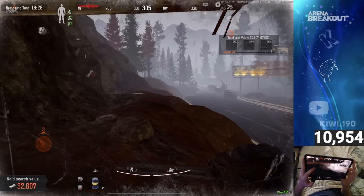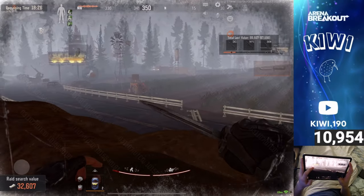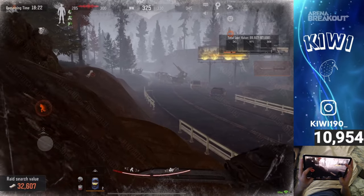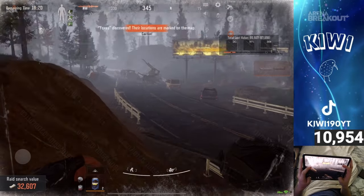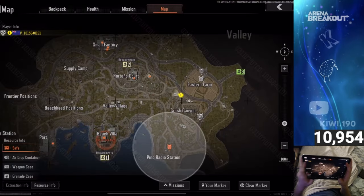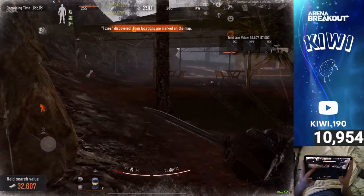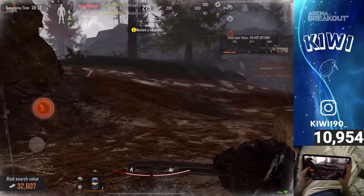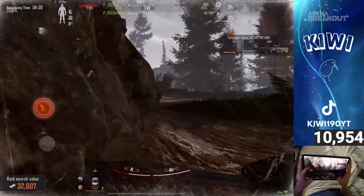Not gonna lie, I don't like the raid search loot value on the bottom left corner, because it was always fun trying to guess what loot value I got. Now they just tell you in the middle of the raid. And also if you die, you know what you lost — like, oh, I lost 1.7 million. It's not just 'oh, I lost a shit ton.'